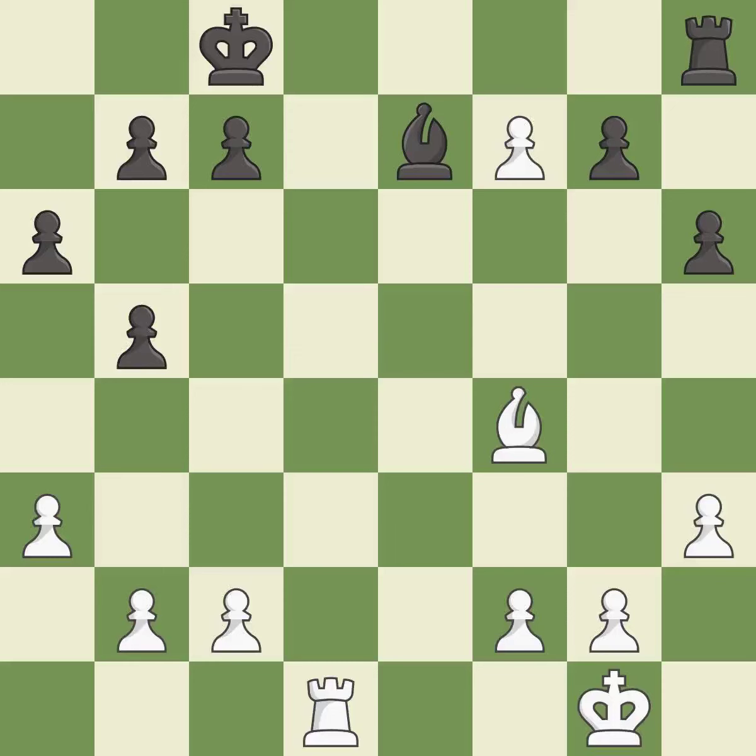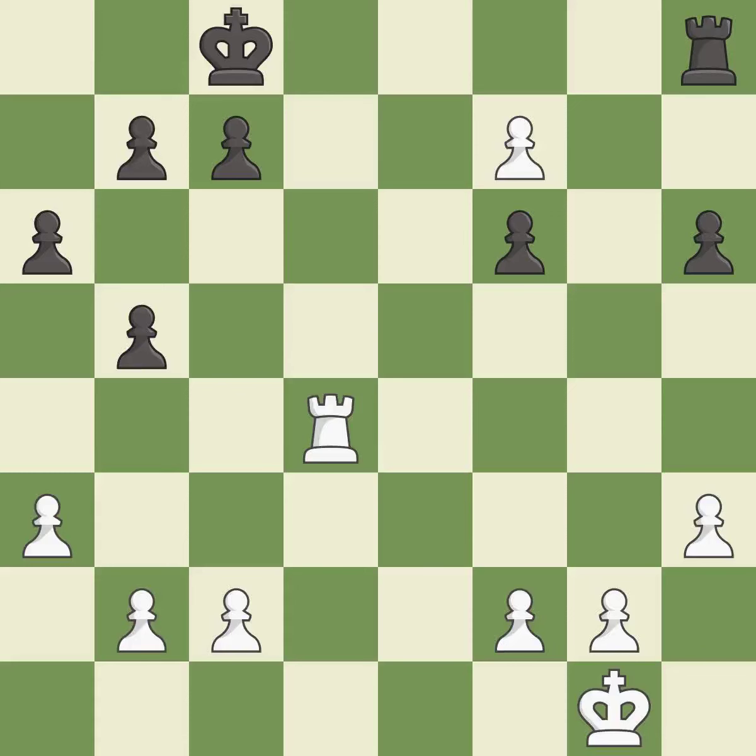This activates a bishop by developing it off of its starting square — it is good. This blocks the attack on a pawn that could have been captured. After all captures this is an equal trade — it is best. Takes back. This develops a rook off its starting square, getting it into the action — it is best. This maintains the balance in material with a good trade. The pawn is now passed because it can no longer be challenged by opposing pawns as it tries to promote.